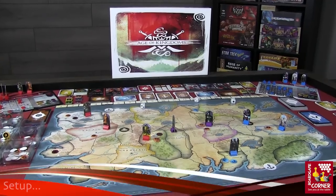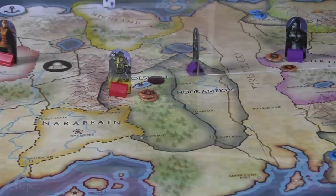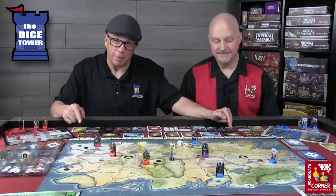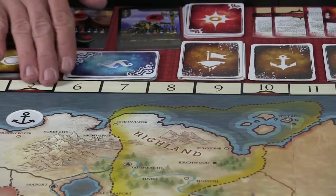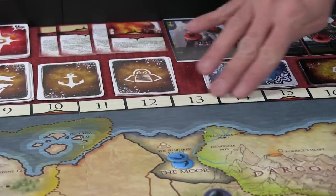The first thing you do in setup is pull out this huge, beautiful map that shows all the kingdoms. Age of Kingdoms is played in a number of seasons, represented at the top of the board. The short game is 10 seasons, the middle game is 15, and the long game is 20.